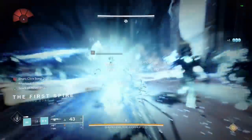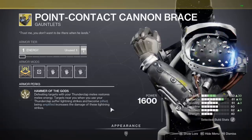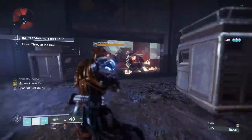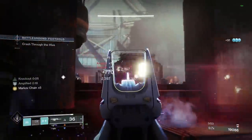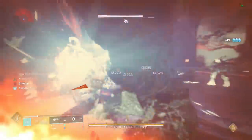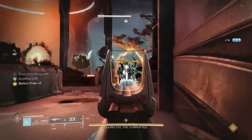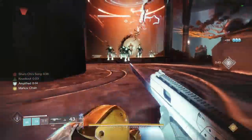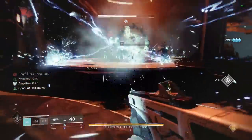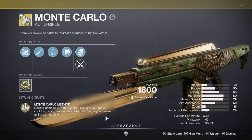This next combo gives you extremely powerful melees, and lots of them. Point Contact Cannon Brace. This will make kills with Thunderclap restore melee energy, and enemies near you when you use Thunderclap will be hit by lightning strikes. As of this season, the lightning strikes deal more damage while you're amplified, and jolt targets for even more lightning. Because of this change, the exotic went from kinda bad to really good. You do get a fair amount of melee energy back, but let's double down on melees and use Monte Carlo.